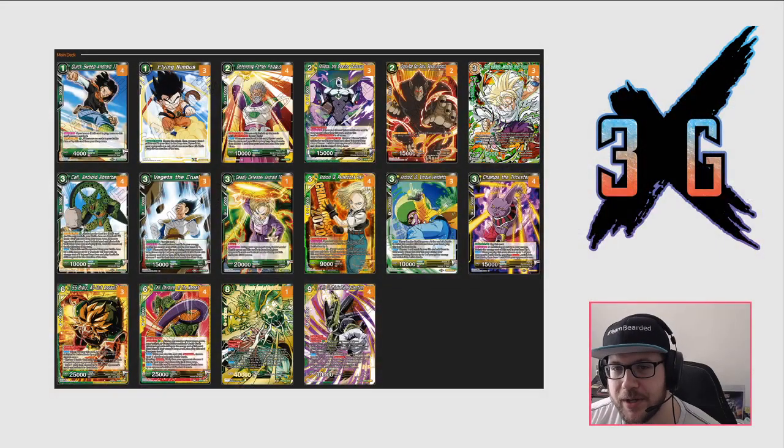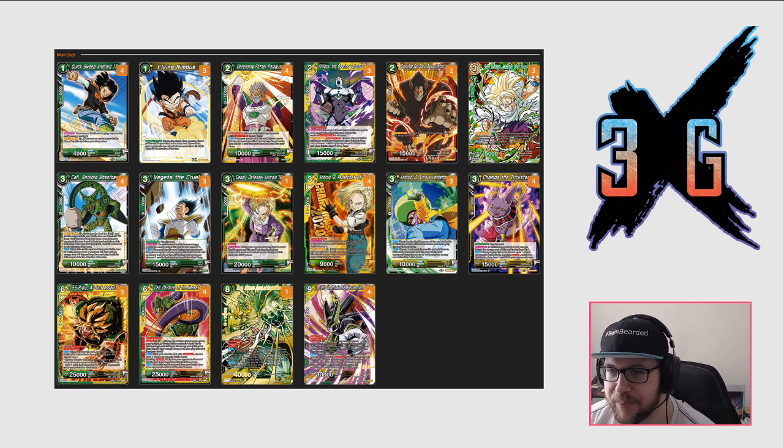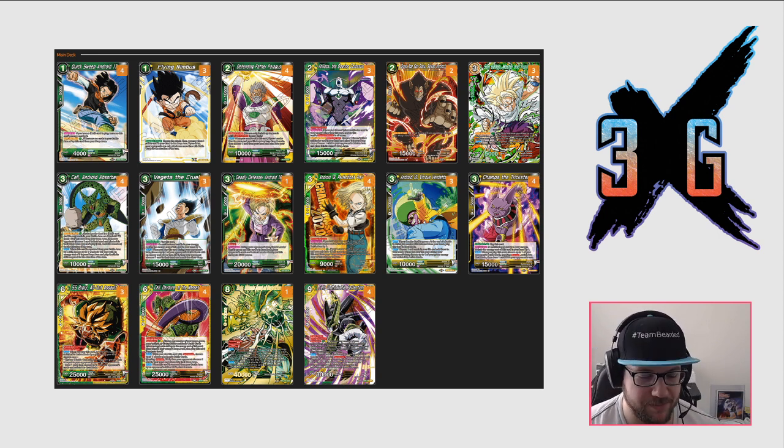We're going to start with Quick Sweep Android 17. The key to this card: if you have no battle cards in your battle area, you can play it from the drop area for just one green energy, and if you have a Cell card in play you increase that cost by two, making it a three. The major reason you're playing this card is it has synergy with your drop area. Think of this card — along with the Ape Goku and Android 18 — as cards that function better in your drop area. If you have one or multiple of these in your opening hand, you look at the top five, pick a relevant strong card, put it in your hand, and put the less relevant card in the drop area. You're upgrading your card quality tenfold while keeping your game plan going, because your drop area is an extension of your hand.